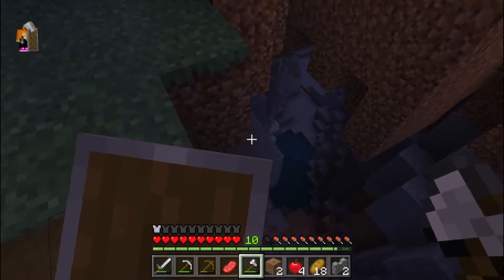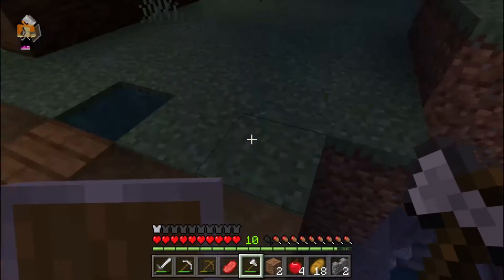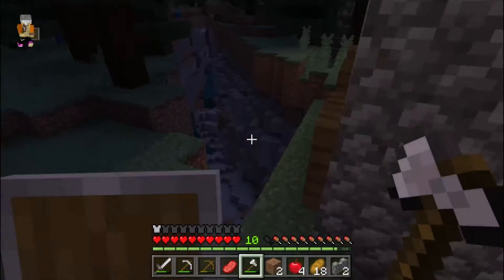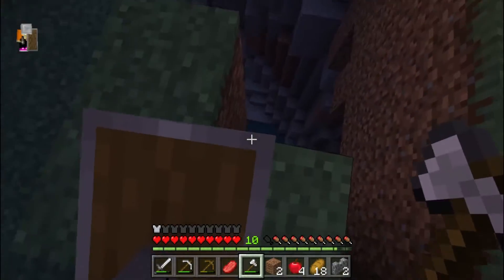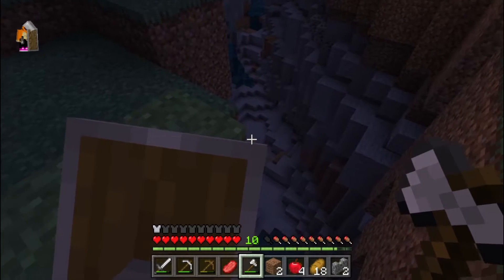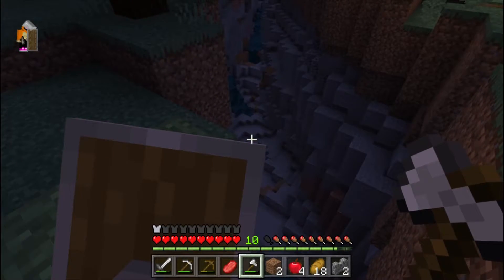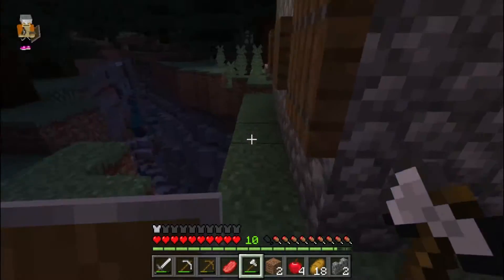There's literally a ravine in the middle of the village. Let me crouch so I don't fall. It seems like a pretty bad ravine — I don't see any ores or anything in it. Oh, there's more. That's a cow. Once again I see no ores other than coal, so I'm probably not going to go down there because I can find coal literally everywhere.